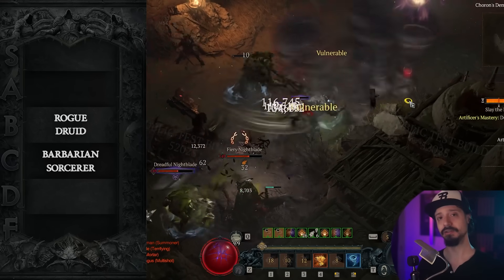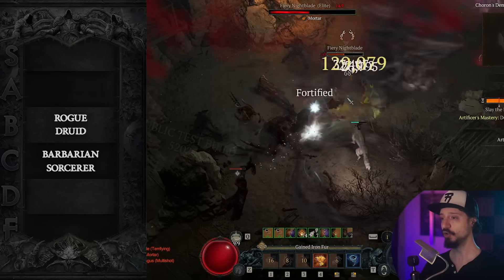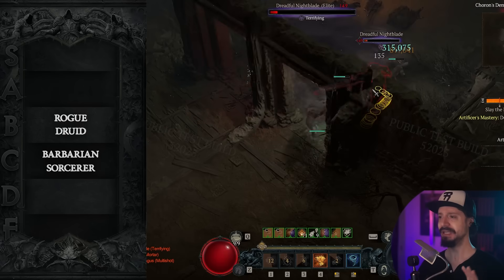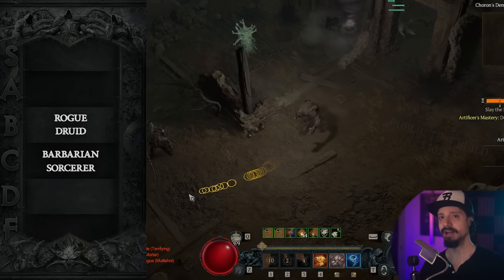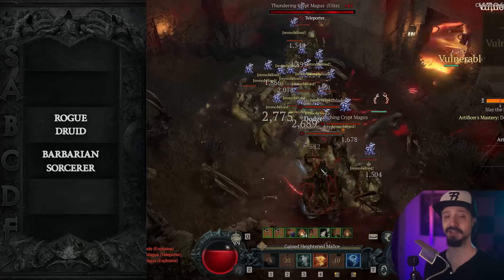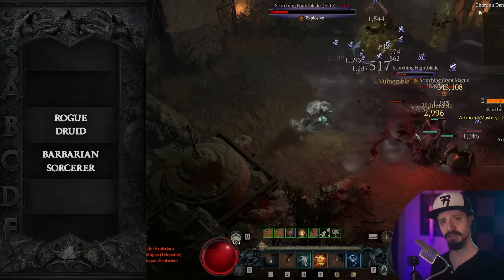If you want speed but still want to be a caster, then the Lightning Storm Druid. Still easy to play, should still perform well in the pit, but it focuses more on area of effect damage, so it's not as great at single target like bosses. And in the pit, the bosses are pretty tough as well.